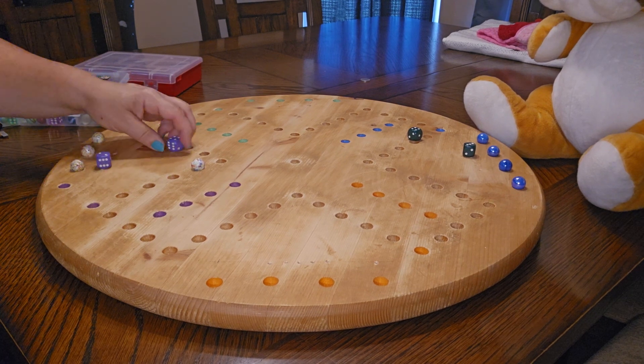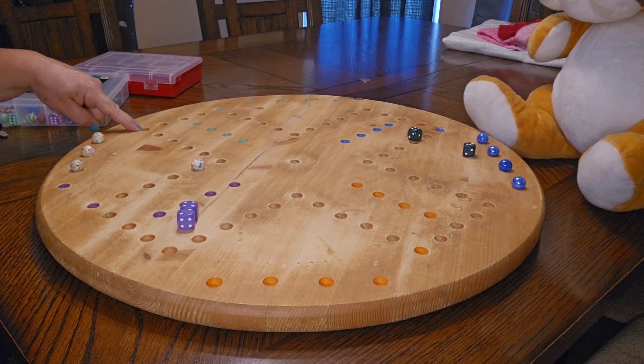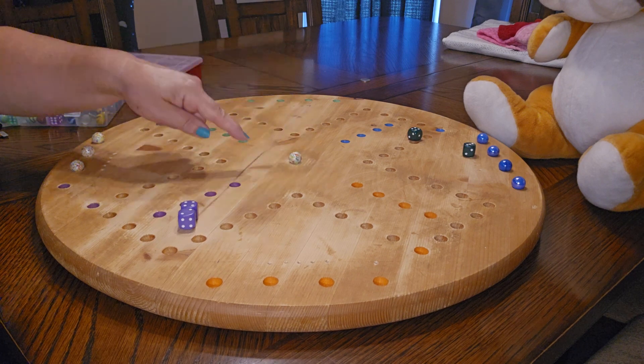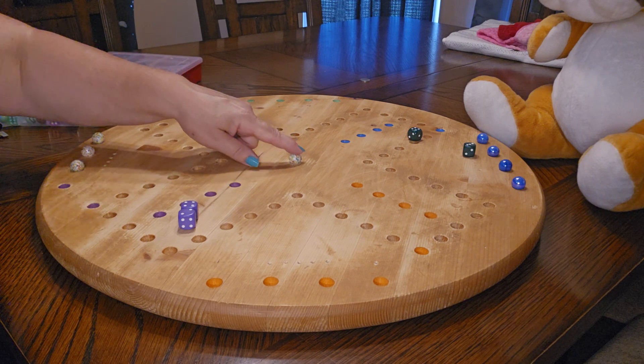So now it's my turn. I got a two and a four. Now I can either go six spaces, which would put me right here, or I can take my two and go in the middle — one, two. What that does is lets me take a shortcut. So then if I roll a one, that's the only way I can get out of the middle.